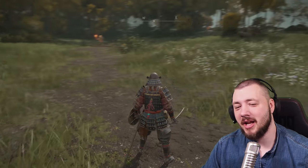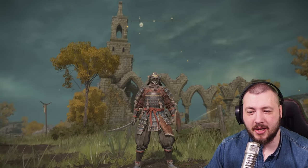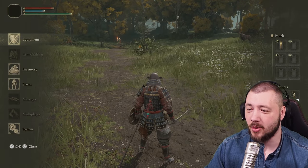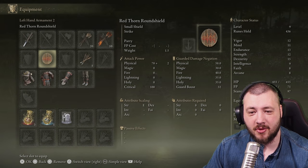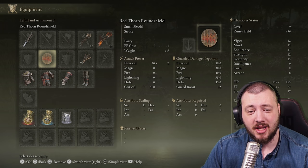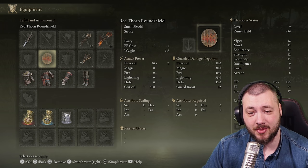Good day, ladies and gentlemen. Let's talk about guarding and blocking today. I don't actually use it much, but there are some things that are very important about guarding and blocking. First and foremost, if you have a physical shield with 100% physical negation, then you're actually not taking any damage when you're blocking.